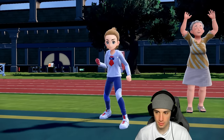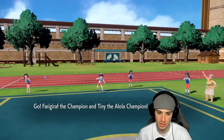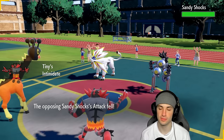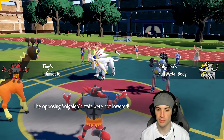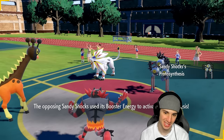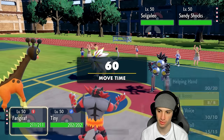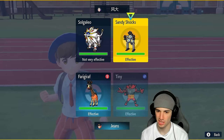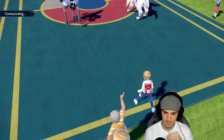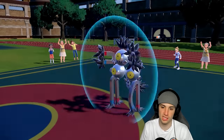They lead with Sandy Shocks and Solgaleo. I'm going to check whether any of their Pokemon have Ghost typing — I don't believe Solgaleo does, so I think we're free to just go Trick Room and Fake Out. We already have Clear Amulet so we're good. Then from there we can use Knock Off to get rid of Clear Amulet, and Sandy Shocks protects — so this is a free Trick Room.